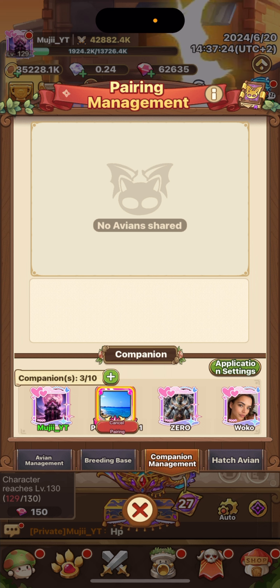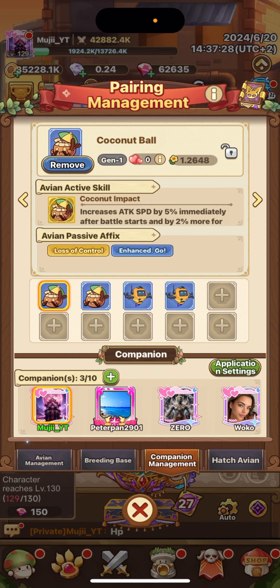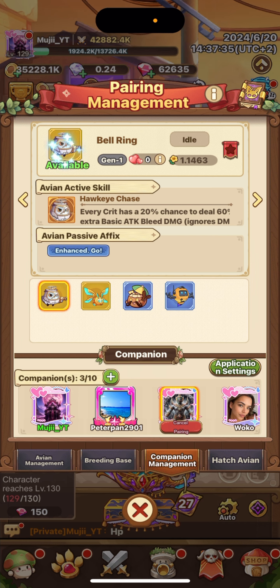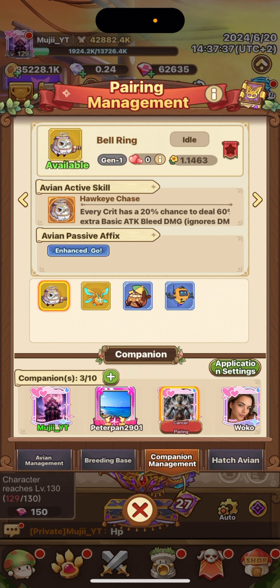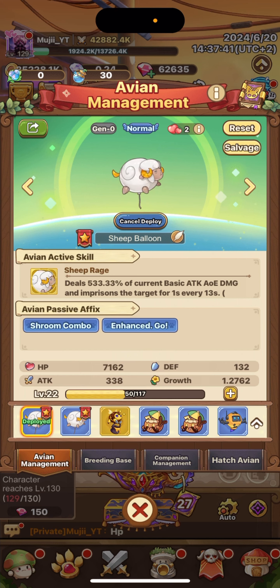So I just discovered another thing — I can choose one of my own pals and pair it with a partner's. For instance, pairing mine with one that has Enhanced Go, which isn't great, but will most likely give me the Bell Ring passive — which is actually pretty nice.